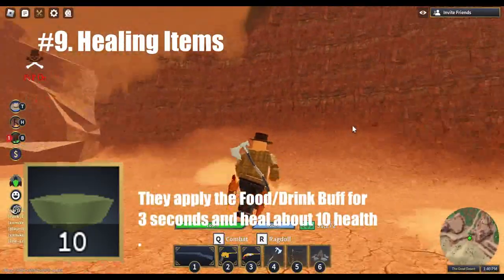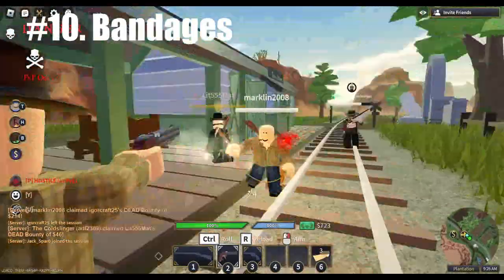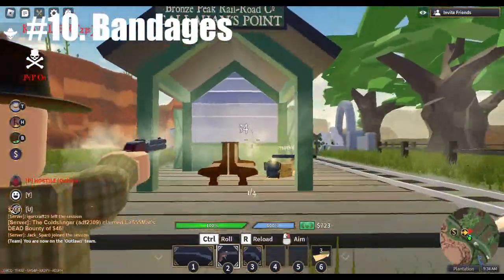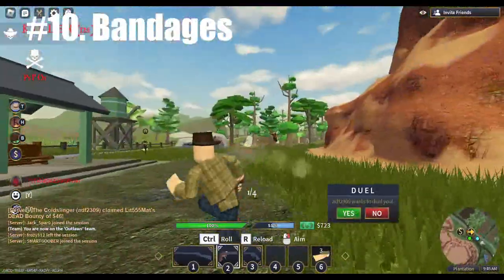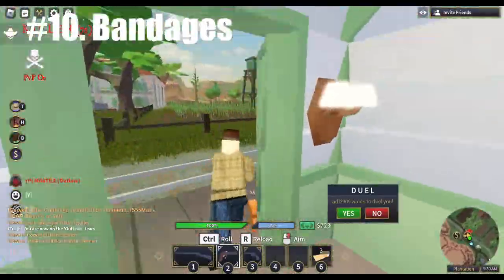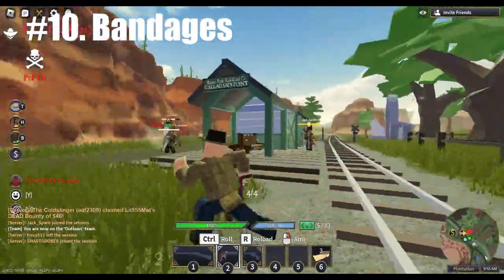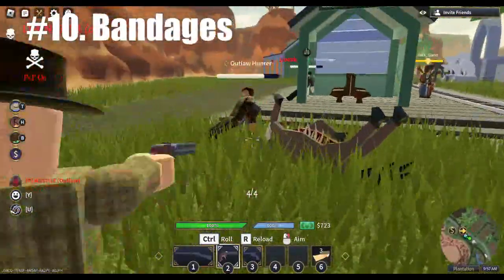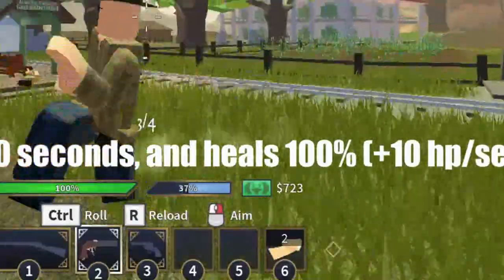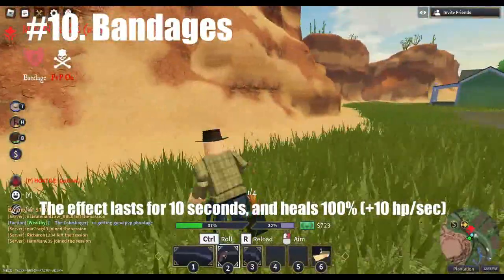Carry only a few of each so your enemies don't get a pinata every time you die. Number ten is carry bandages. Bandages can be bought at captured forts or from role-playing doctors you see around the map — it's one of my favorite roles to play as I always randomly make money by someone buying a bandage from me. This is footage from ADF and I trying to do a Lancaster review, and there were several times when they could have killed me but thanks to nurse Ada who sold me like 40 bandages off screen, I lived to tell the tale.